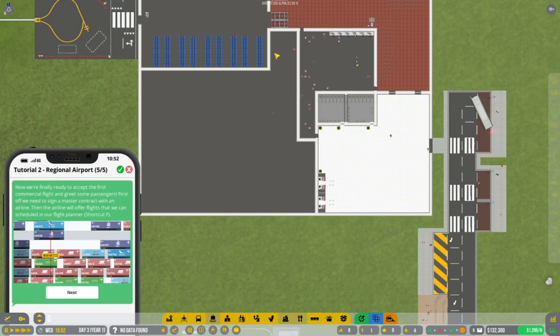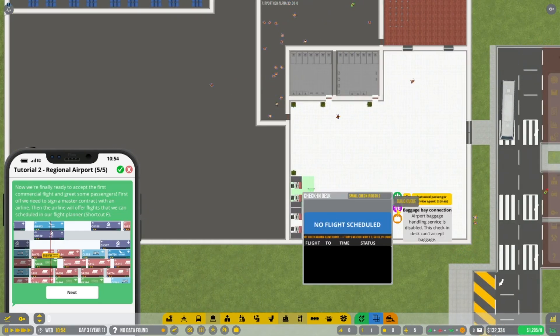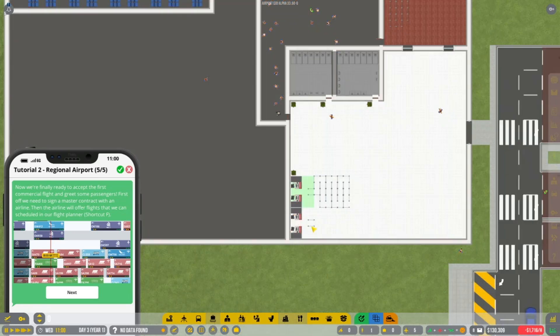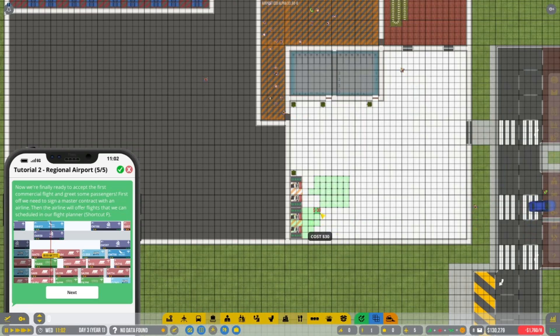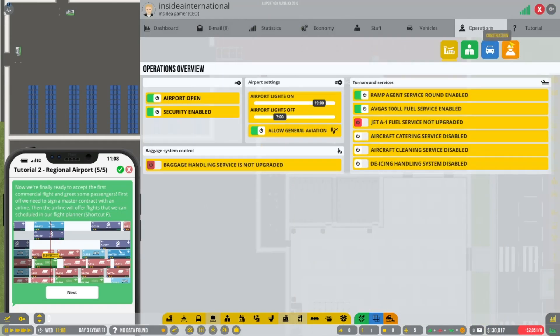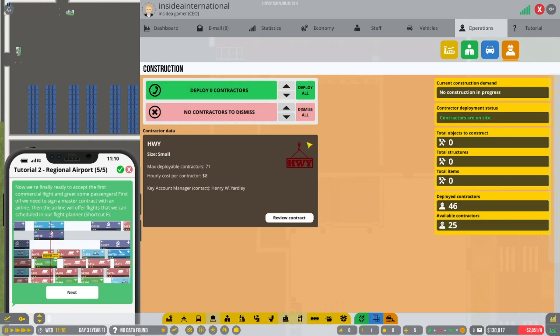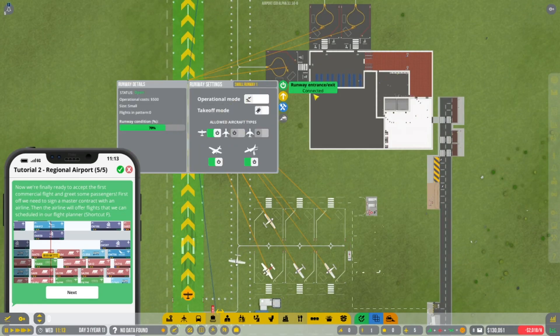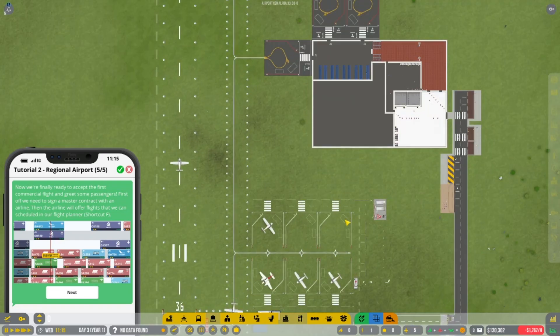There we go. I think we're going to build another toilet block here maybe. The queues are done — I think we can get rid of some of our contractors. They can all go home for the minute, I don't think there's anything else to be built. This can probably do with an upgrade. There we go — plane is still coming in.